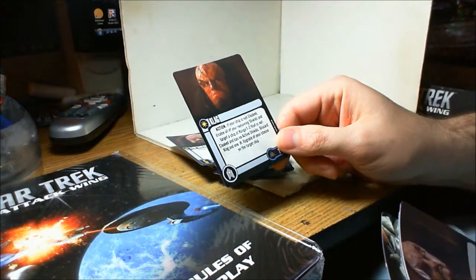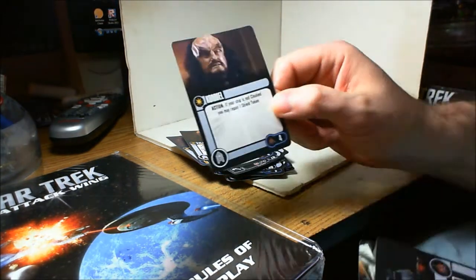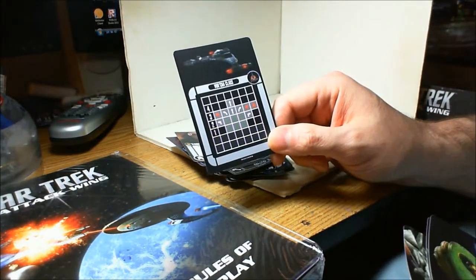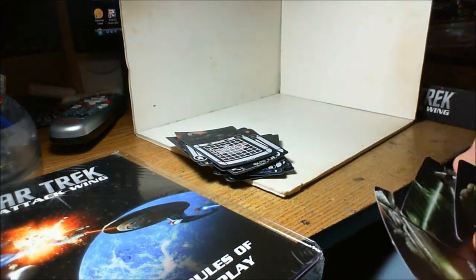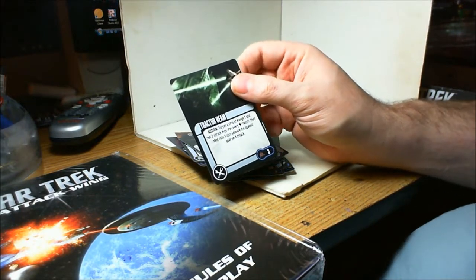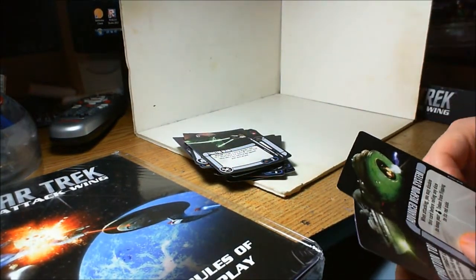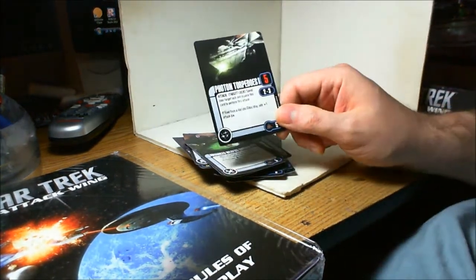There's also a card that discards a crew upgrade. If your ship is not cloaked, you may repair one shield token as an action, though it's kind of expensive. The Vorta-class maneuver dial shows it's much more maneuverable than the Enterprise, but not as fast. Tractor Beam: target a ship at range one, roll two dice — if you hit, it loses one defense die against you. If it just canceled two defense dice that would be much better. Here's the Advanced Weapon System, which I've used a lot, and the Klingon Photon Torpedo.